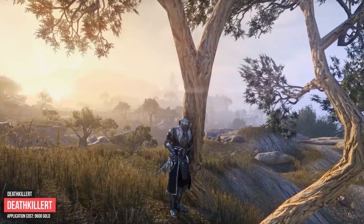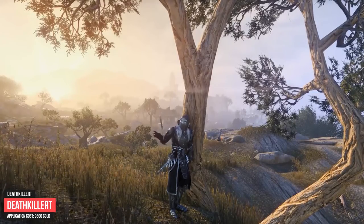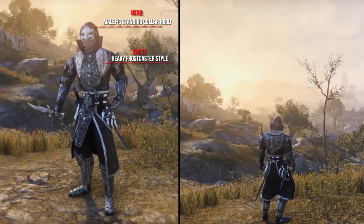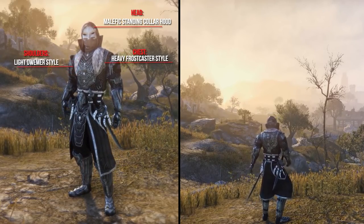The next outfit was created by Death Killot. His idea was to create the perfect outfit combination which fits well to the Malefist Standing Collar Hood. He used for the head the Malefist Standing Collar Hood, or you can use the Light Celestial style. The chest the Heavy Frost Caster style, and the shoulders the Light Dremora style.